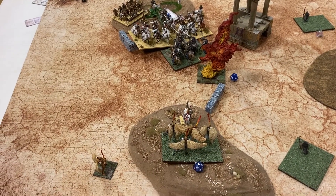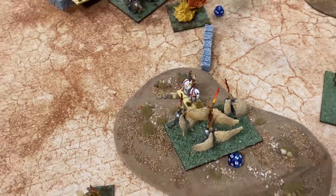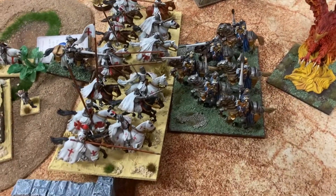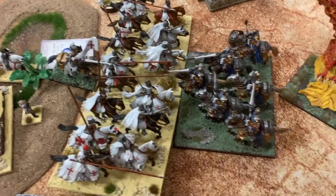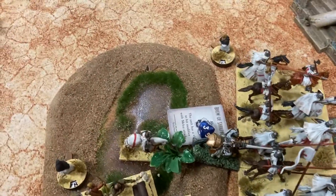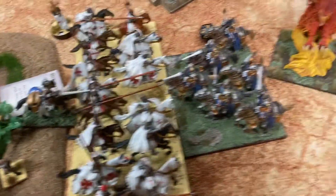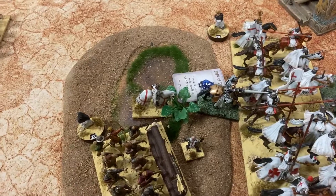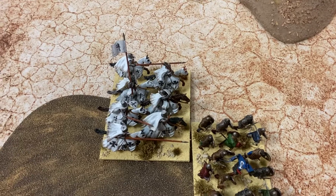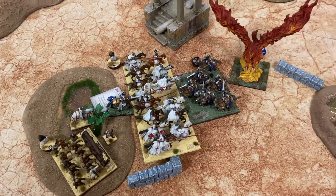Turn three for Brother Mark: the chaplain charged the Alohi, managing to do a wound on them and stopping them from blinding. Over here the paladin charged the enemy paladins — didn't kill them. The other paladin charged the other paladin — didn't kill them either. A wound on the phoenix from the bowmen, and managed to stave off the other unit of paladins with pistols on the men-at-arms.